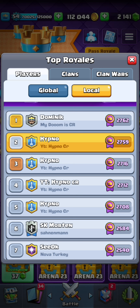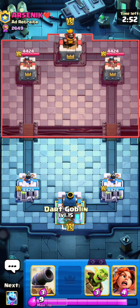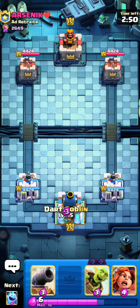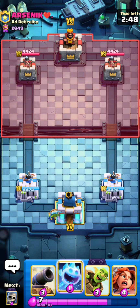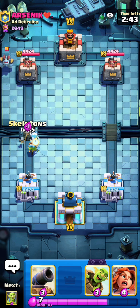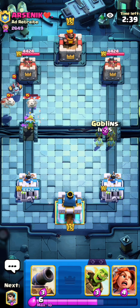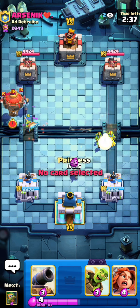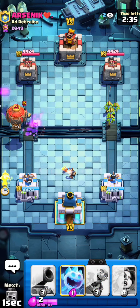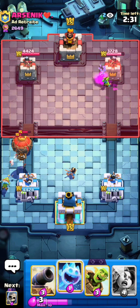I'm up against Arsenic right here. I know this guy plays Lava Hound with Fireball — a pretty classic variation — I've faced him quite a few times the past few days. I'm going to make sure I protect my dart goblin. He didn't play anything sketchy, so I just cycle back to another dart goblin and I don't even have to play my cannon.